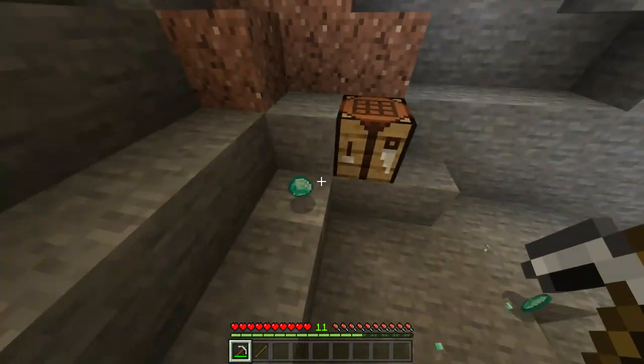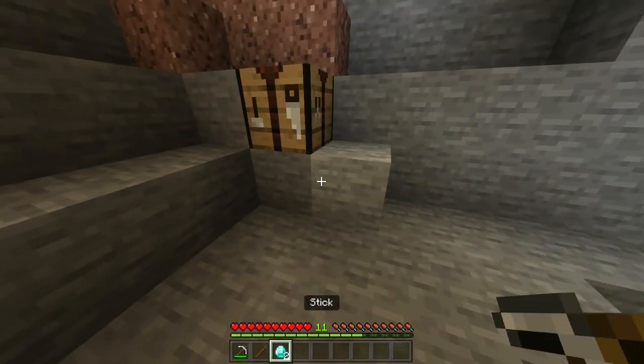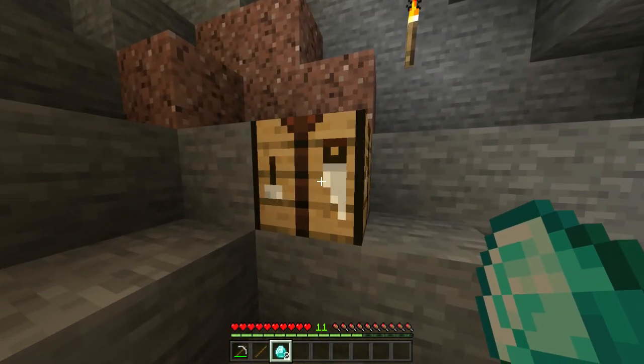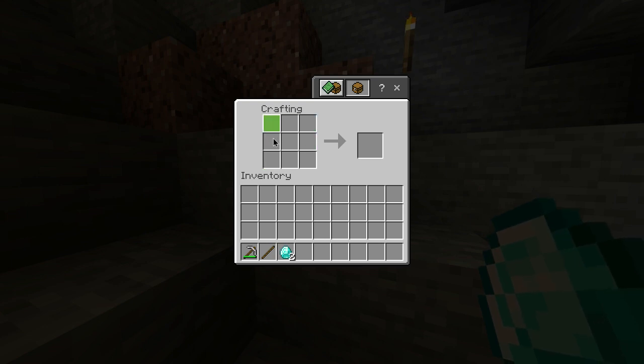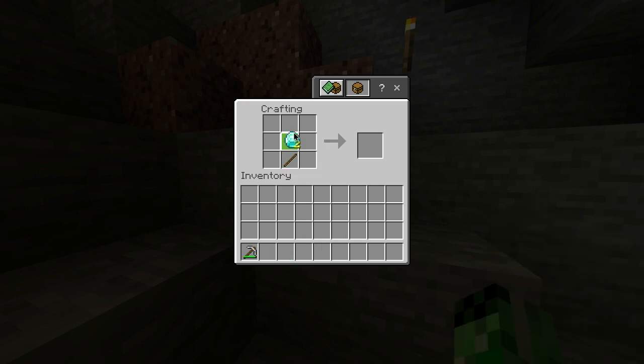Once you've found the diamond ore you simply want to mine out two pieces of it, which should give you two diamonds. Once you've got the two diamonds you want to head over to your crafting table, open it up, and you'll be presented with the crafting grid. You then want to take your stick and put that at the bottom of the grid, then place your two diamonds just above it, and there you go — you've got yourself a diamond sword.